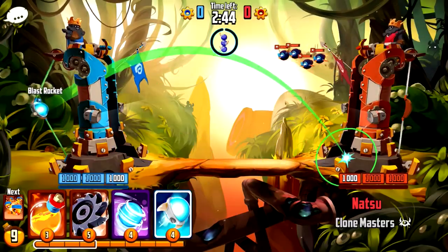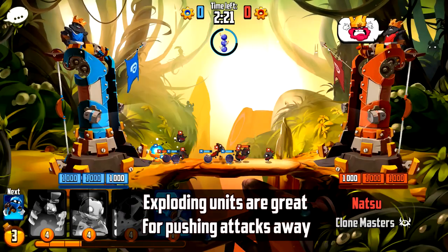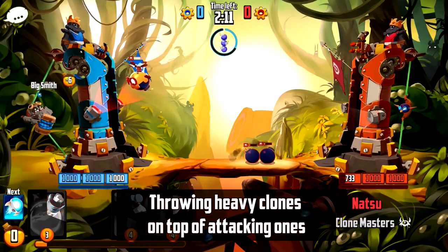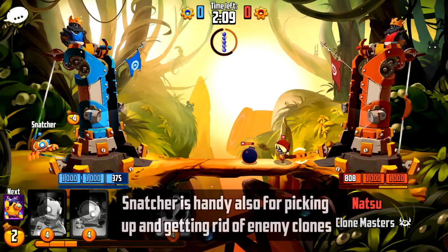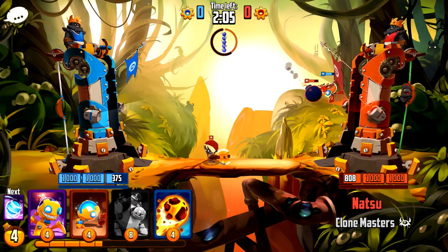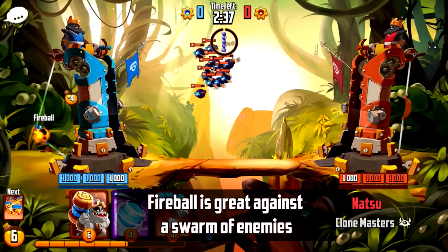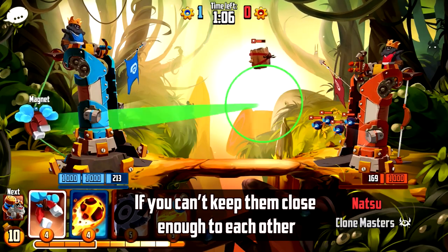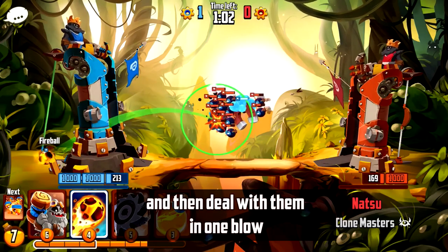Now let's take a look at defending. Exploding units are great for pushing attacks away. Throwing heavy clones on top of attacking ones delivers a good amount of stomp damage. Snatcher is handy for picking up and getting rid of enemy clones. Fireball is great against a swarm of enemies. If you can't keep them close enough to each other, you can use Blockers or the Magnet to gather your targets and then deal with them in one blow.